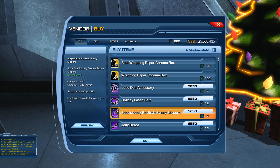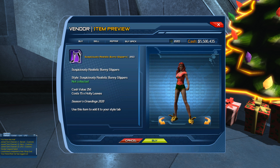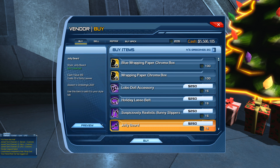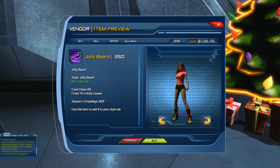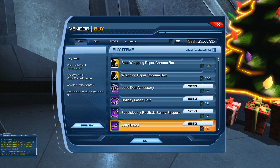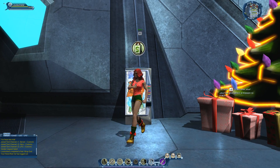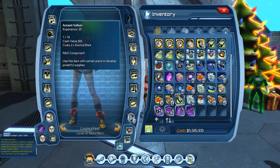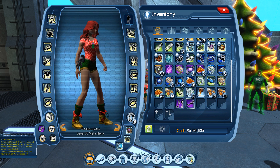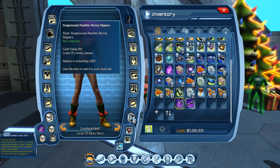You need to get all of these styles for the All the Trimmings feat worth 10 points. Next is the Suspiciously Realistic Bunny Slippers — previewing these, the color is based on your character's color loadout. We're going to buy that. Then there's the Jolly Beard at 15 holy leaves — you can wear a beard as well. Once we equip all of these styles we'll get the 10-point feat, so let's equip them all.